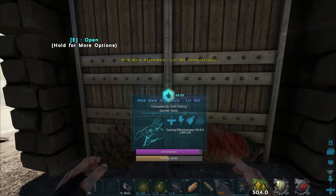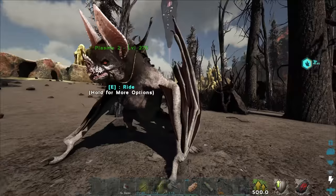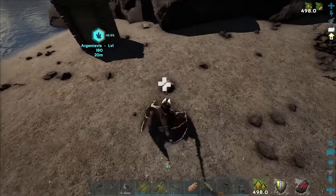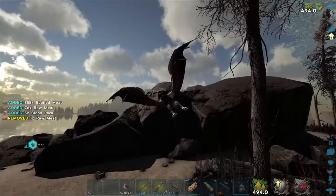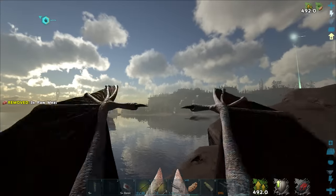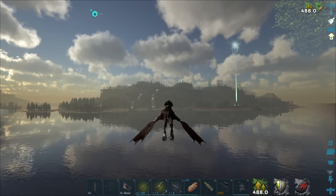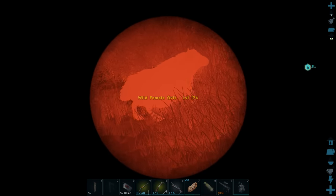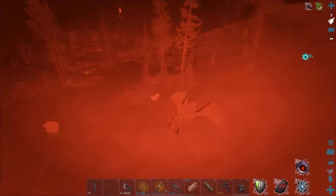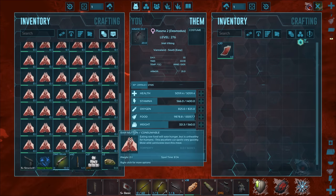Let me bludgeon you to death real quick. We'll leave that thing to tame up for a little while — not too long, but we can take this time. I should probably get rid of that corpse before something else comes over. Let me go ahead and harvest this thing. We'll take this time and go look for some ovis. It's getting to nighttime so I can use the night vision. Level 24 — not good enough.